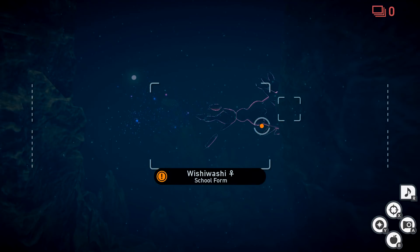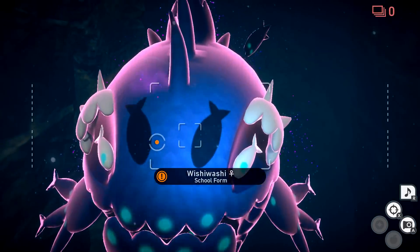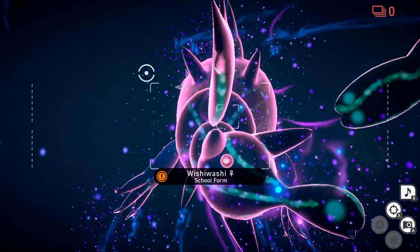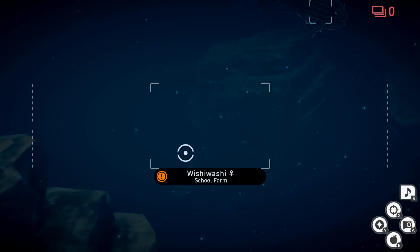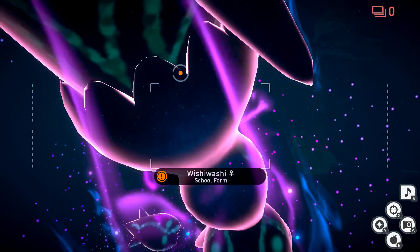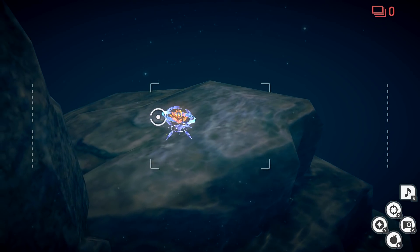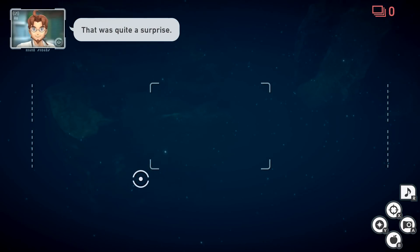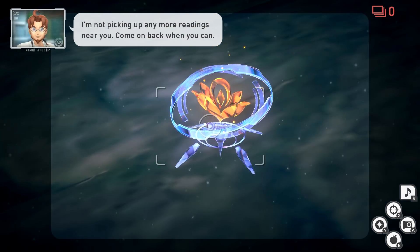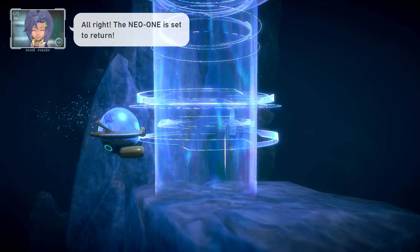I'm just going to go by one more time because we're right at the end. We're on a complete standstill. We got a good couple of them. I wasn't expecting Wishiwashi in the school form as the Illumina Pokemon — that's really cool. Is he coming back again? I hear him. Whoa, there he is! We're finally moving towards the end — I think that's going to be it. So this one was definitely a lot longer than the Meganium one. What an experience — very cool. The Neo-One is set to return — well, then return we shall.